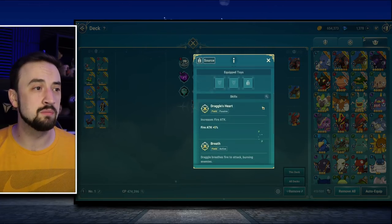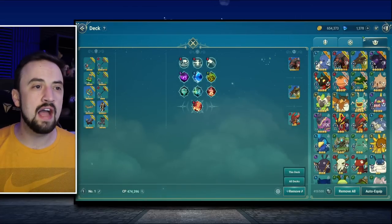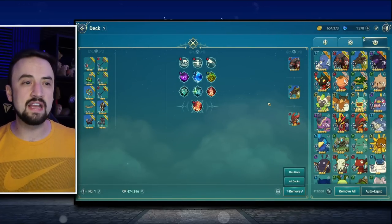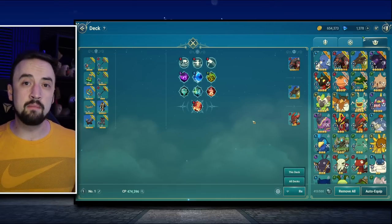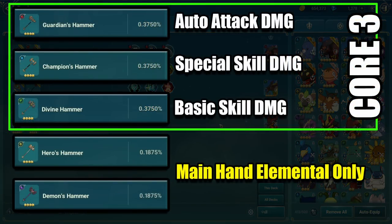I do have a guy like Stagthorn who's just busted — at this point in the game he's so much my best familiar that I don't think I would sacrifice him yet. But I hope that gives you an idea of how these elements play together, and how I essentially sacrificed 20,000 CP for a bunch of fire attack and optimized my fire damage. That's how equipment building works. The biggest takeaway is the core three weapons. Look at the descriptions of your familiars and your gear. Keep in mind all of those bonuses stacking on top of each other. Look for good synergies and play around those four-star elemental weapons.